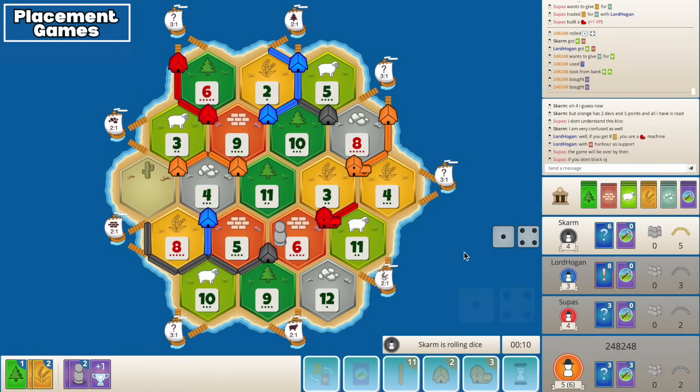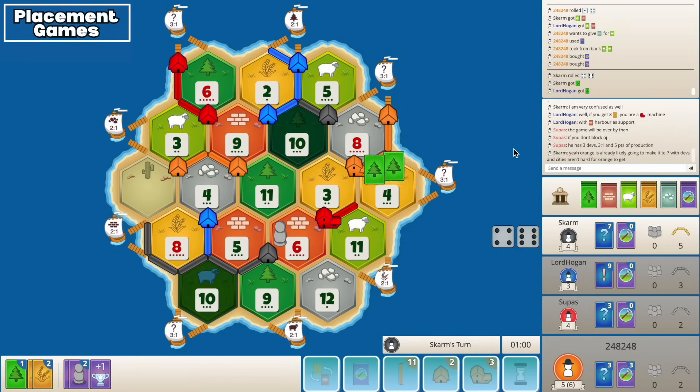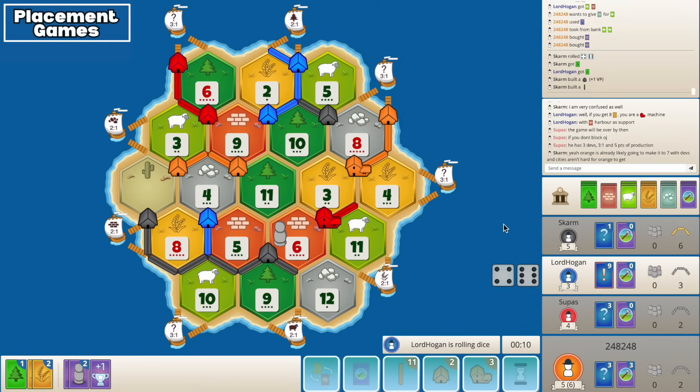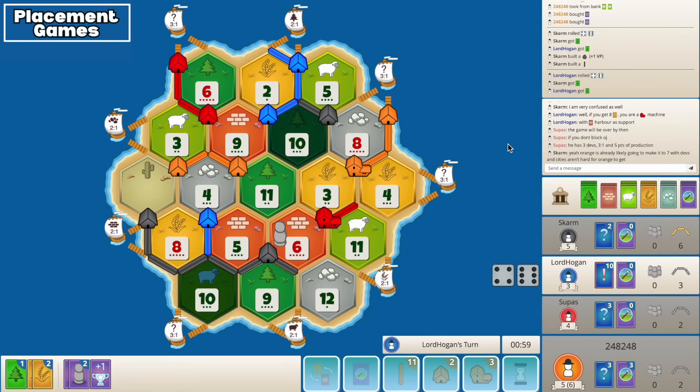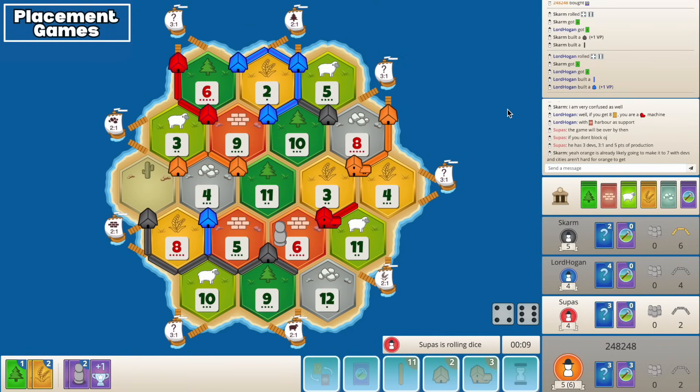Red's right - black had everything man, he had everything. He just couldn't get it going. He is on five points, six points there, gets a city - seven points. Never know. I think how we want to end this game is just double city and two knights - sorry, three knights, take the army. That really should be how we end it, and if we can pull another VP that would be nice.